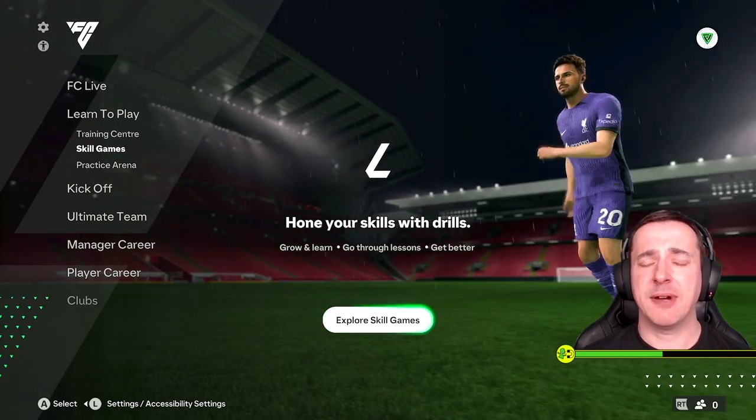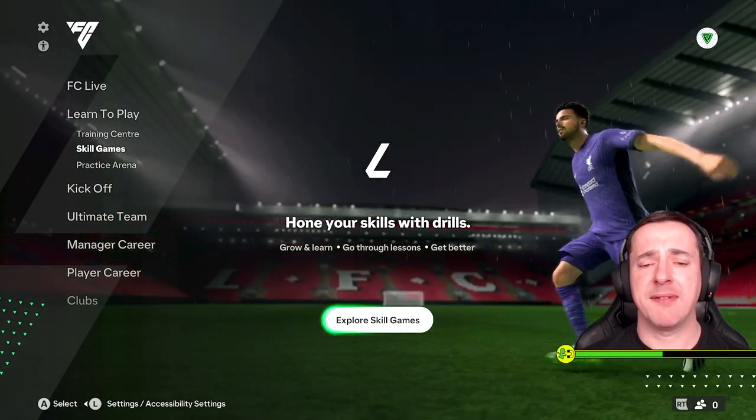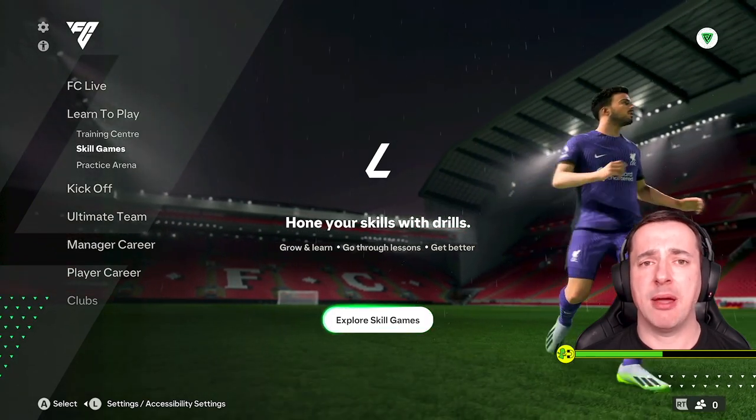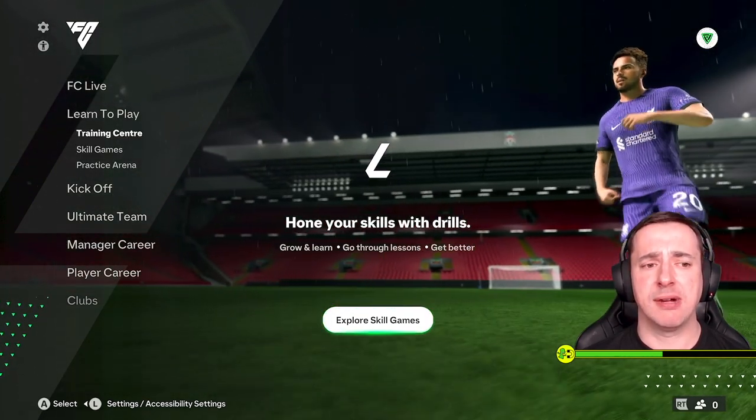Hey everyone. In this FC24 how-to change practice arena player video, I'm going to show you exactly that. The first thing you need to do is pick the team who has the player that you want to control in the practice arena.